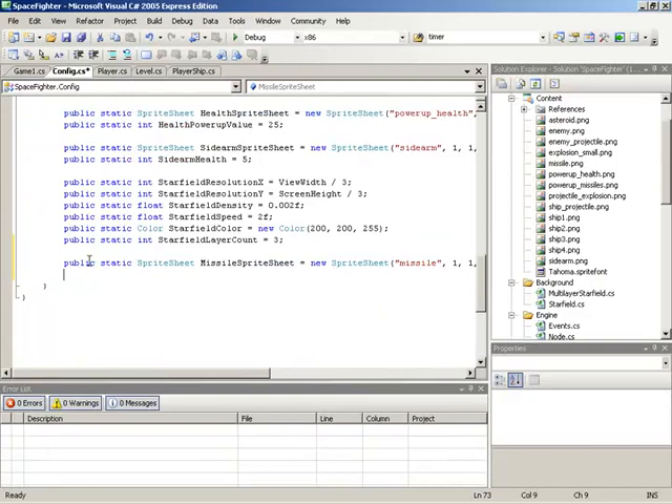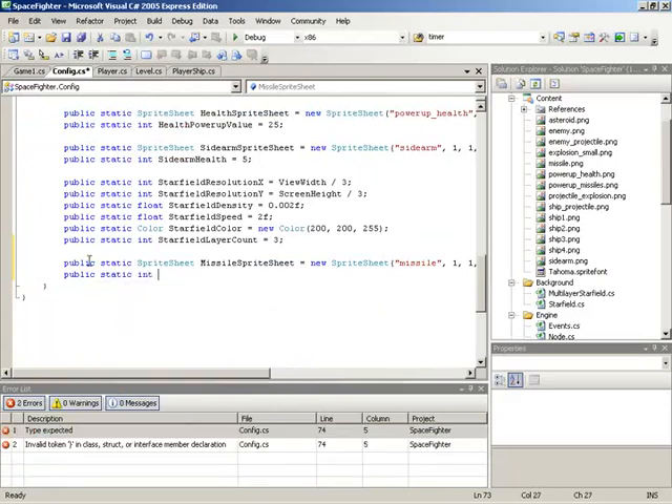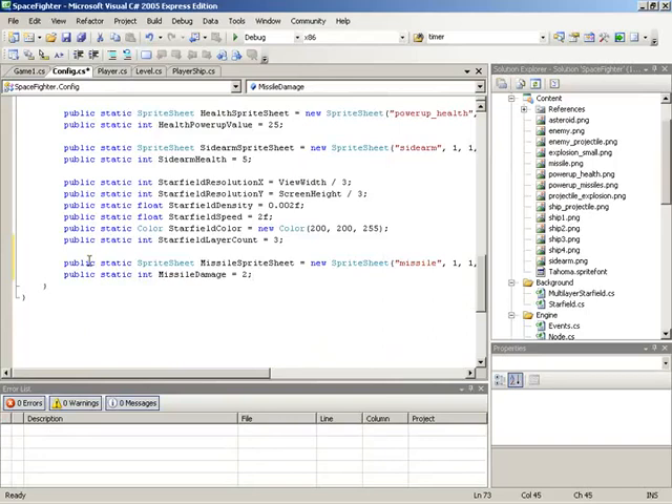Moving on from here, we need to set up our damage, our speed, and the amount that a homing missile can turn. We'll begin with damage — that is going to be a public static integer field called MissileDamage, and we'll set this to a value of two. The reason we're setting this so low is so that we can test the overall motion of a lot of missiles, since if the enemies are destroyed as easily as with bullets and you add the homing ability, a field of missiles will wipe out everything on screen.